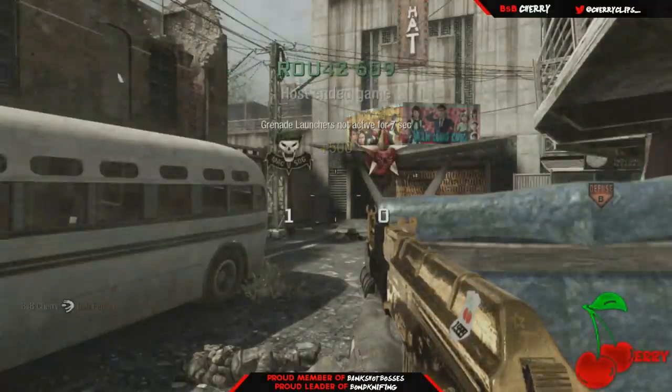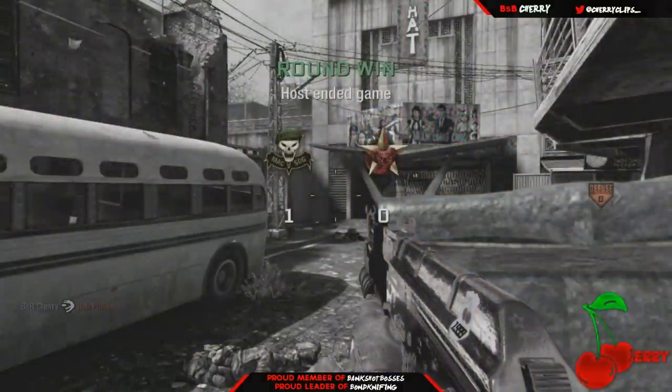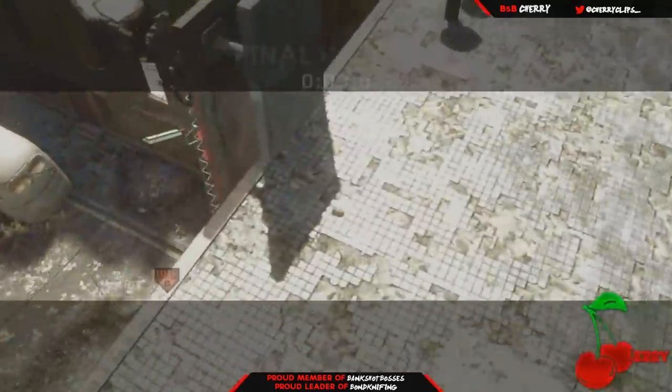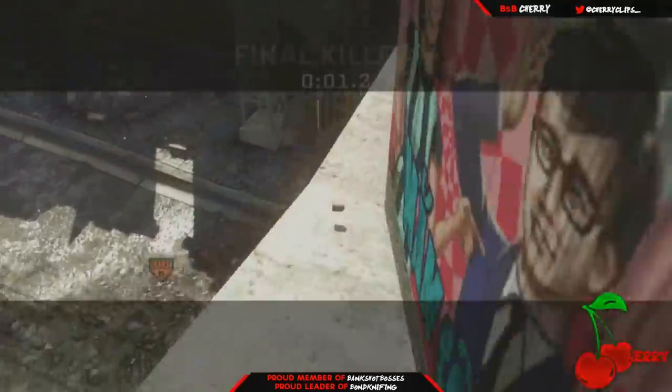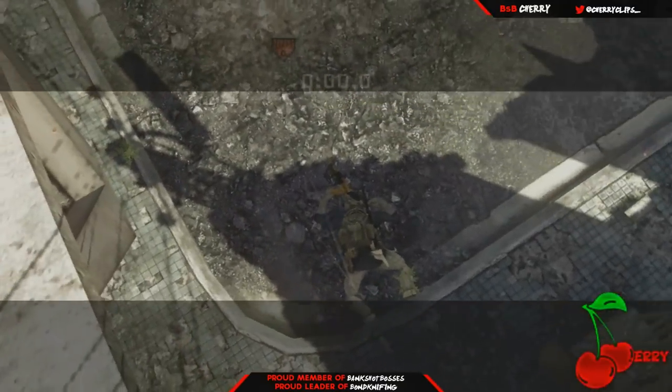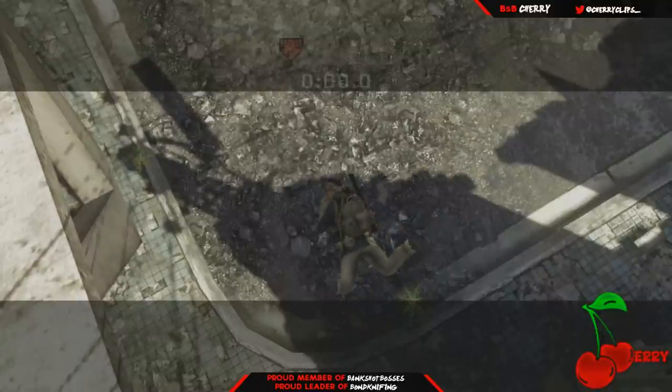Today we will be featuring three maps: Crack, Firing Range, and Nuketown. In the kill cam we will see it go out of the map, bank up a building, bank up a roof, bank up another roof, trickle down, hit off this building, and catch anyone coming out of their spawn — a very nice kill cam.